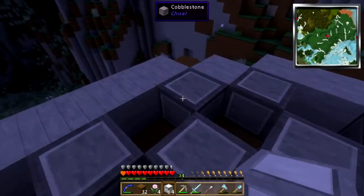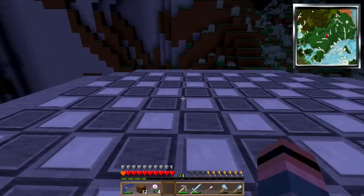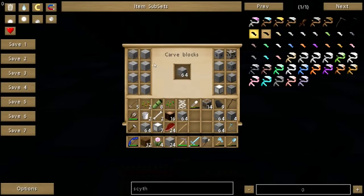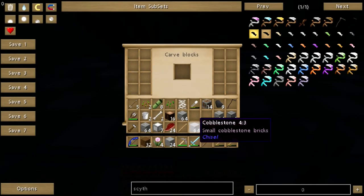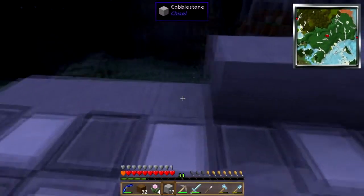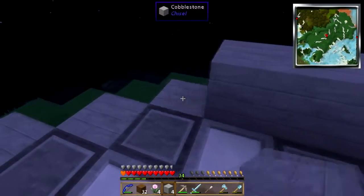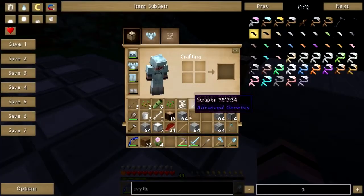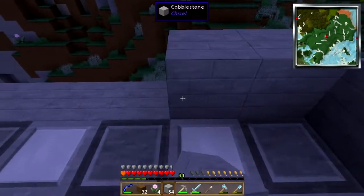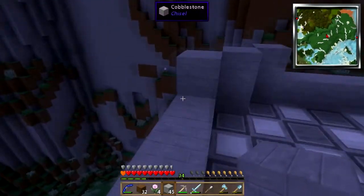I'll just fill in all the holes with these. Did I get all of them? I got all of them. Where's my bricks again? I'm going to need to make some more. Small cobblestone bricks. There we go. Nice. I'm going to need to make a whole butt ton of cobble. I am so glad I decided to swap out the dynamos there.